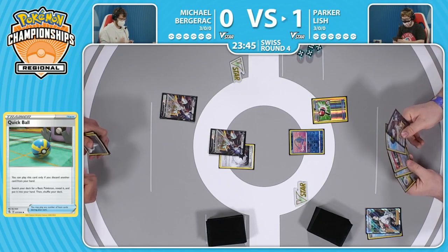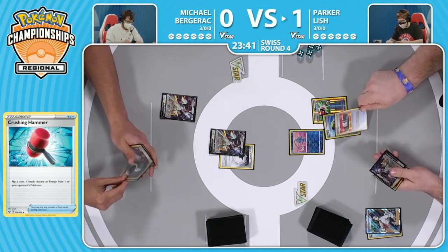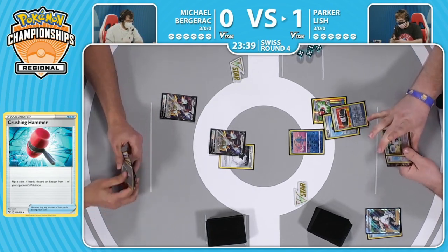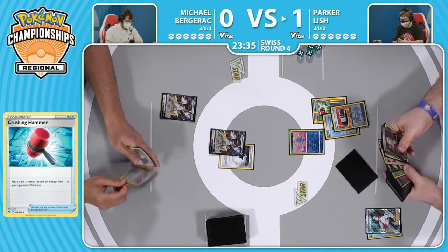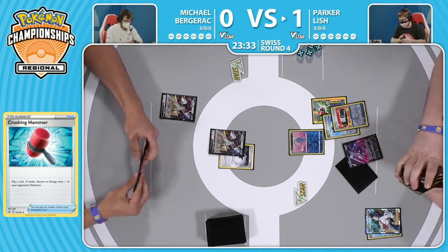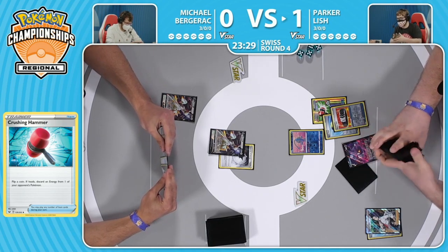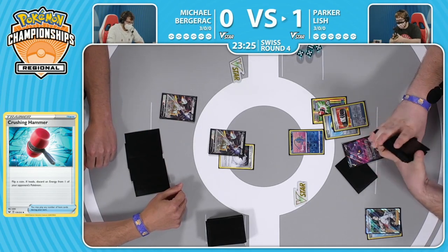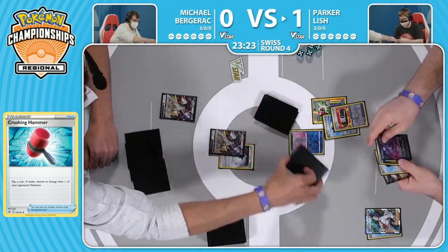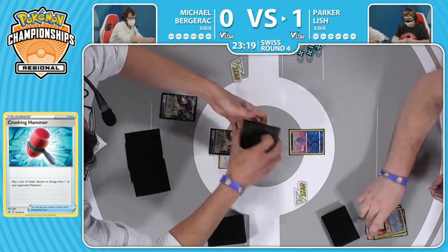Here is that Crushing Hammer - but a tails! So Michael dodged that first hammer. Will Parker be able to draw some cards to find some more? With this Quick Ball we'll be able to try to find that Crobat and get some more cards in hand. There it is - the Crobat V. Of course that Dark Asset ability lets you draw up to six cards, and it's always good drawing cards.